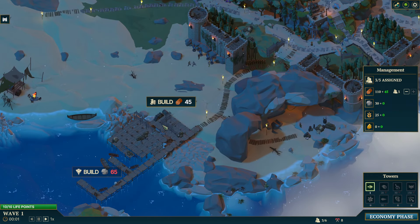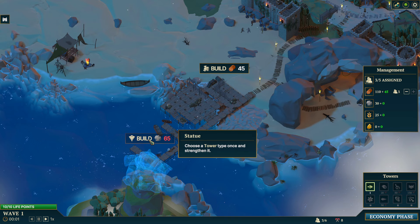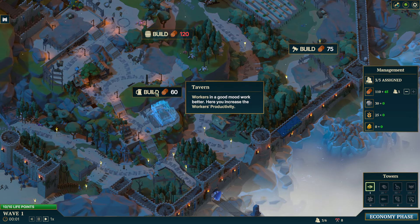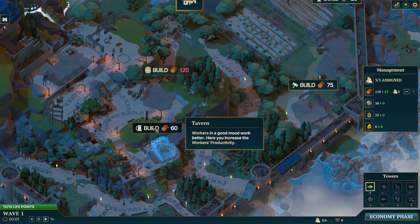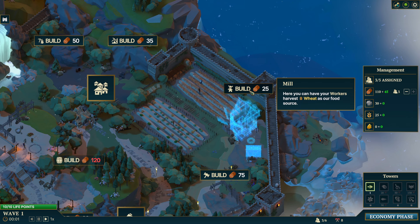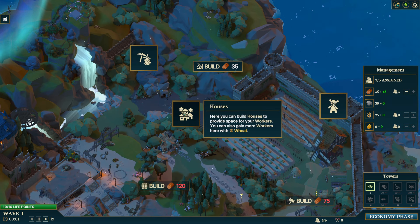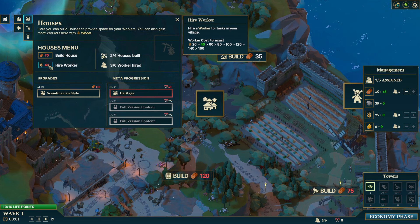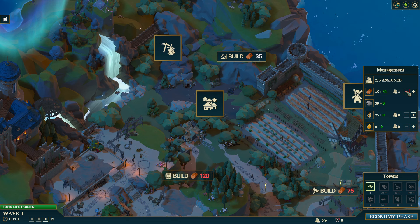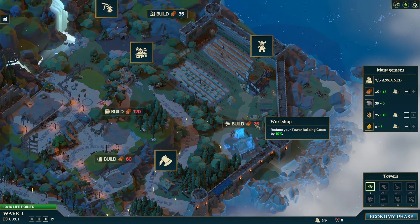There are a bunch of other buildings we can create. A trading post lets you trade goods at changing prices. There's a statue — not sure what that does. A tavern increases worker productivity so they generate more resources every day. A brewery needs to supply the tavern with beer. We'll do a mill to harvest wheat and a gold mine to generate gold. We need more workers though — and to get more workers, we need more wheat. Let's reduce to one worker on wood, one on wheat, and one on gold production. Then we can do a quarry to start mining some stone.